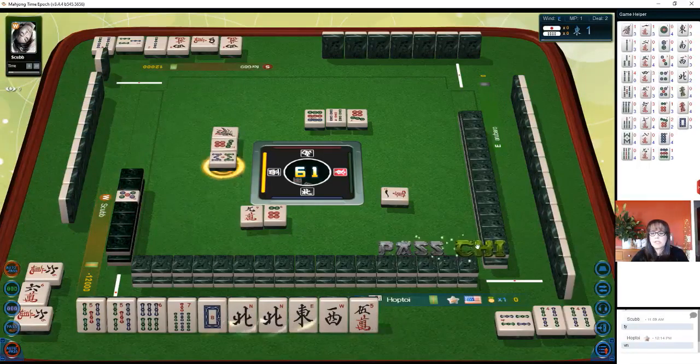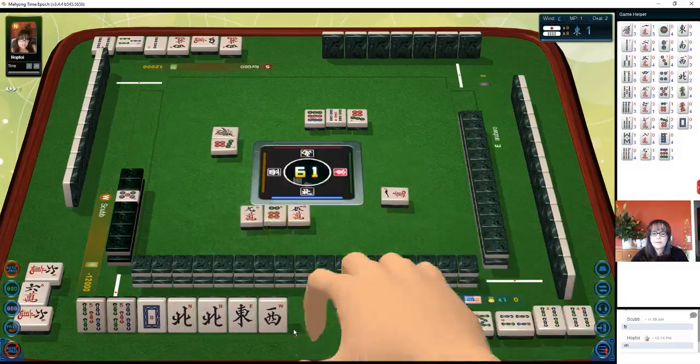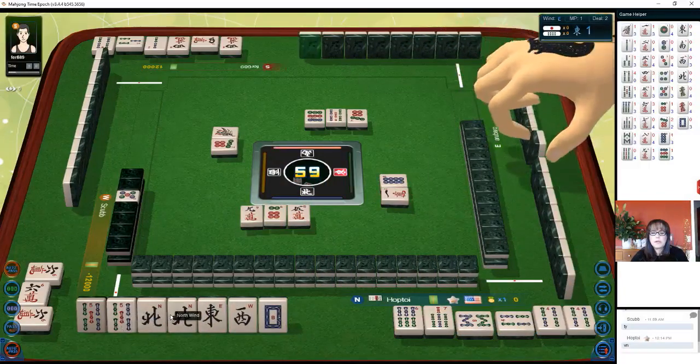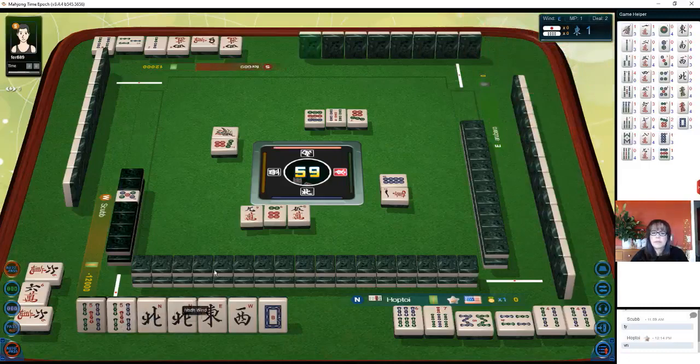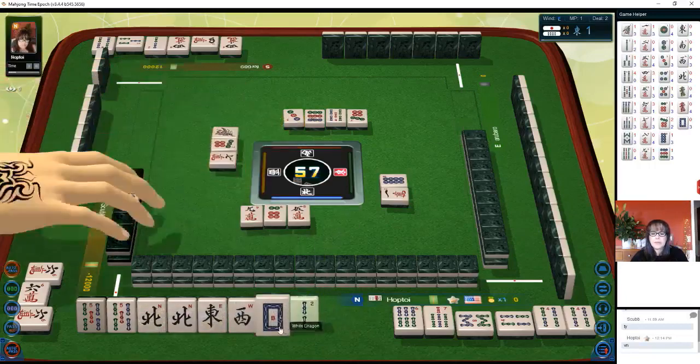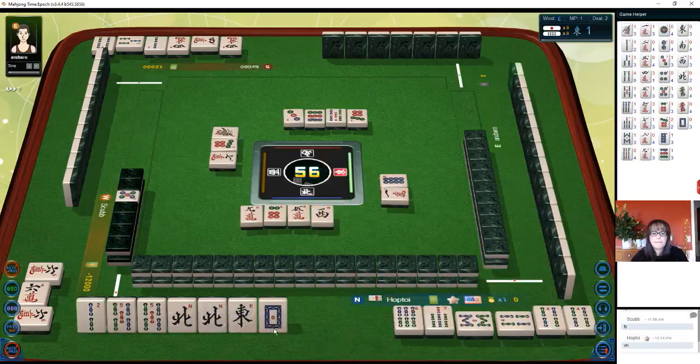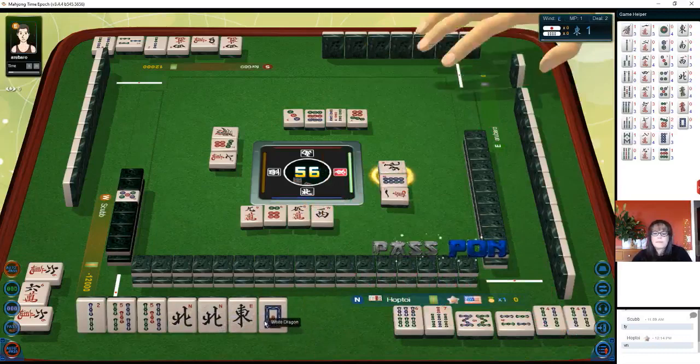Eight bamboo — we're going to chi. Five characters. Eight dots — at the moment we have two pairs, maybe we could pon those. Did I miss pon-ing a five bam? Three dots. We need to pair up these single honors. Seven characters, let's keep the two. We're in north seat, west wind — north wind, oh pon!